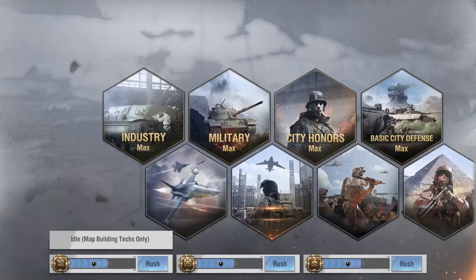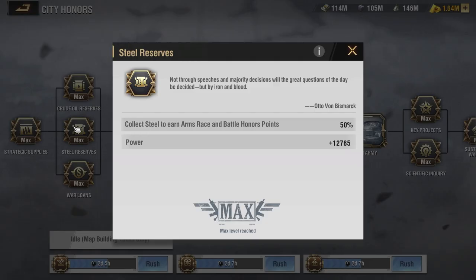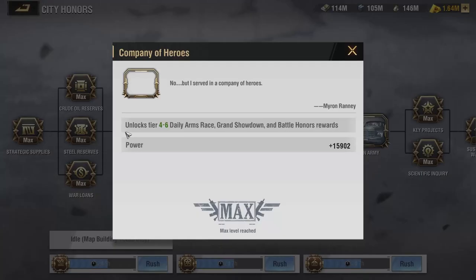Something I didn't touch on in the previous resource collection video is City Honors Research in depth. We touched on industry — which is extremely important for acquiring all 5 collection trucks and boosting collection speed bonuses — but City Honors Research is what actually boosts the points you earn for completing tasks in the Battle Honors and Daily Arms events. The higher your City Honors Research, the more points you'll accumulate and the easier it will be to complete those events using fewer resources. You also have to complete some City Honors Research to unlock the different tiers of Daily Arms and Battle Honors.